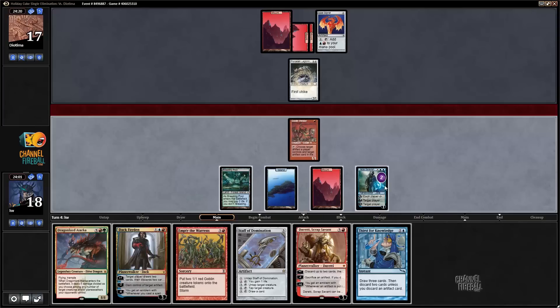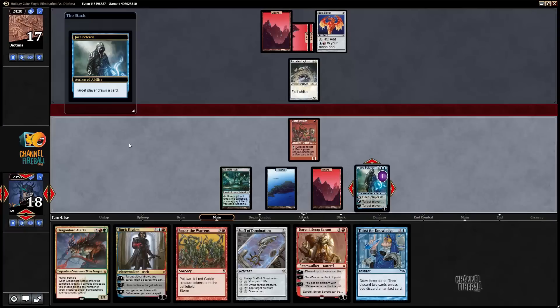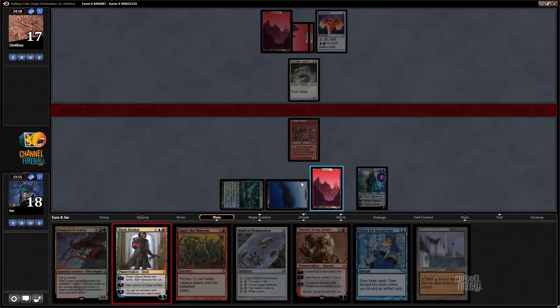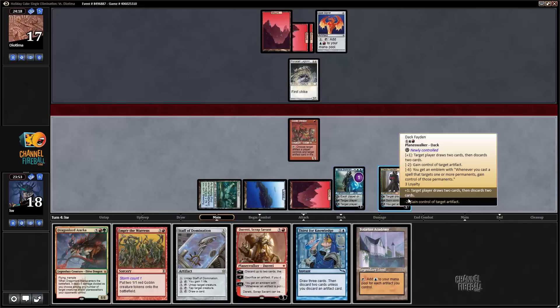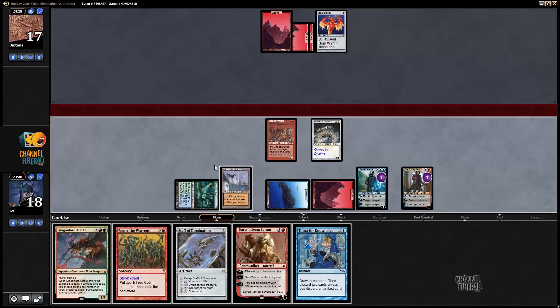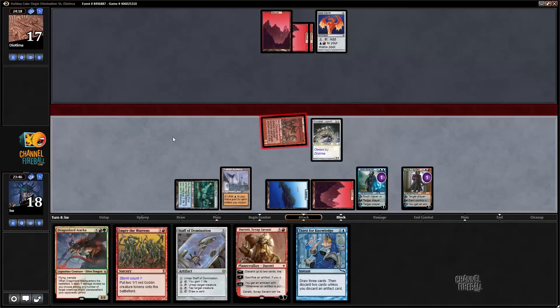I'll just draw another card. Tolarian Academy — not quite what I want. What I do like though is I get to go Dak Faden and yoink it. Porcelain Legionnaire — now my Academy even taps for mana.